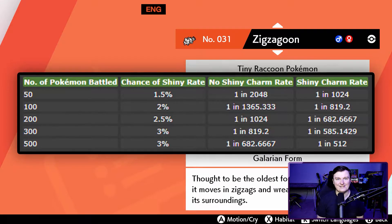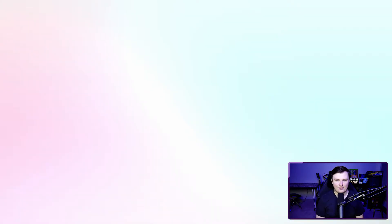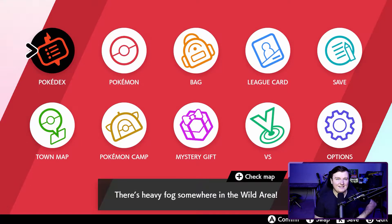At 500 battles it maxes out at 5%, bringing you to 1 in 682 without a shiny charm and 1 in 512 with the shiny charm. However, it is believed there is currently a glitch in the system, so I recommend a method called Masuda hunting — which involves breeding — that we'll go over in a bit.